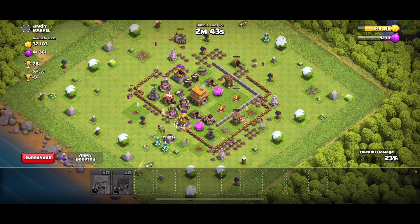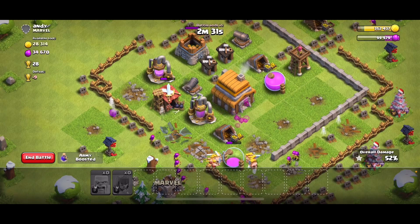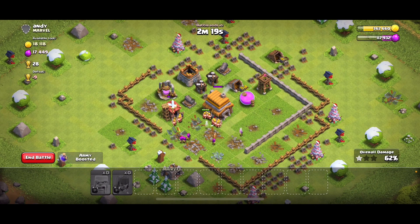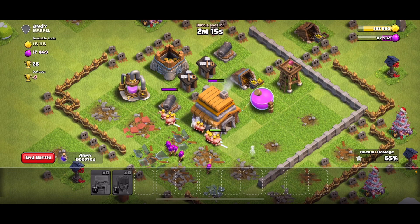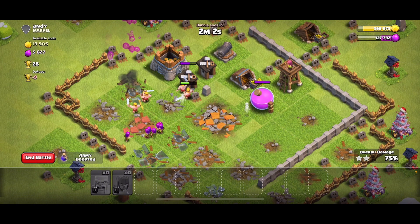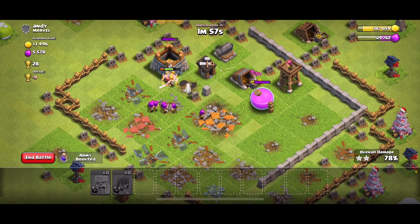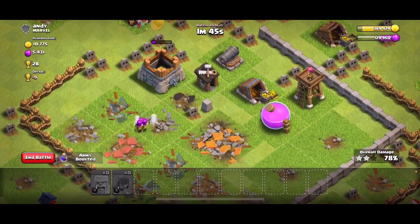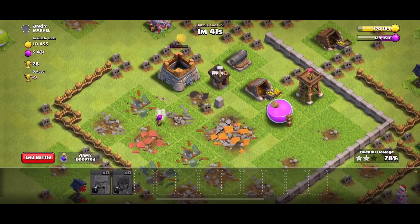This strategy is great for getting exterior gold mines and elixir storages and other resource buildings. It looks like we're going to get most of the gold, and we do get the town hall — we have enough units to push through. It's not going to be a three-star, but we got most of the loot. Our archers are dying off — three, two, one — let's exit.